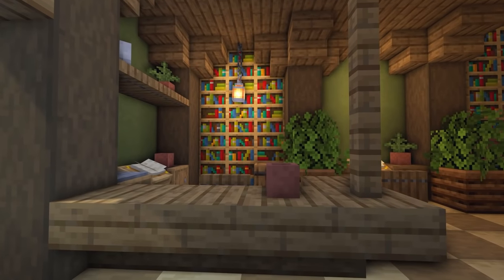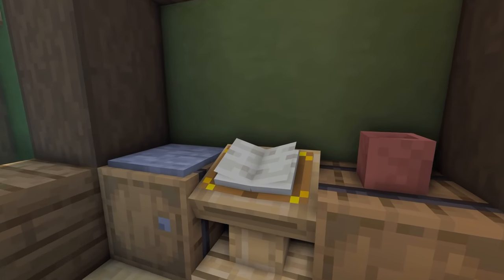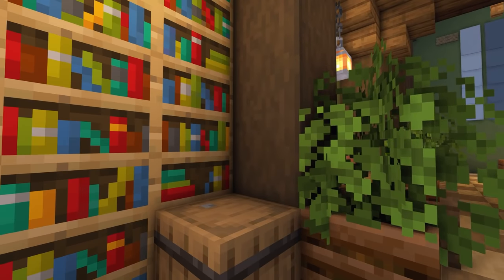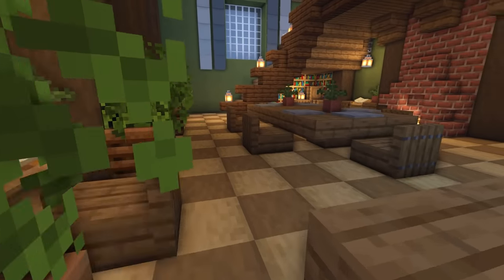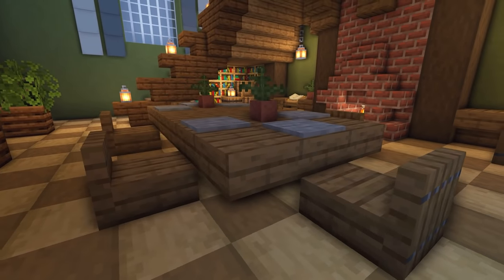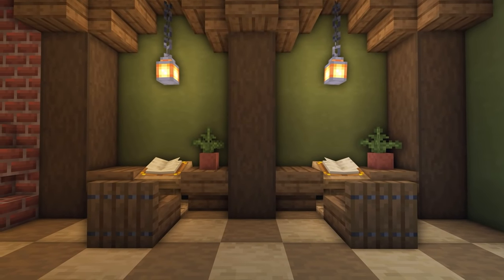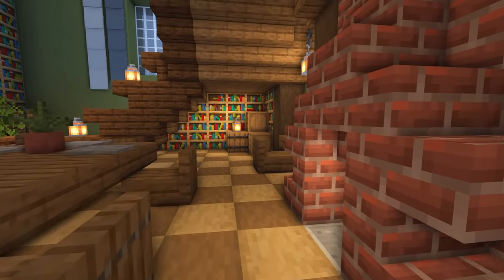To the side, we've got a little reception for our librarian — he would take note of any books people were taking out and who took them. Just behind us, this is all of the returned books. Over here, we've got a few little tables and some reading areas — nice and simple, just a quiet area for people to read.